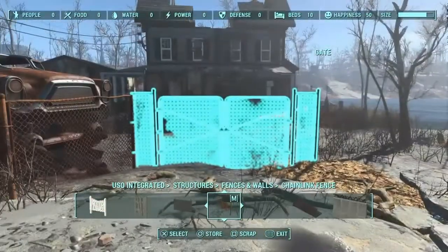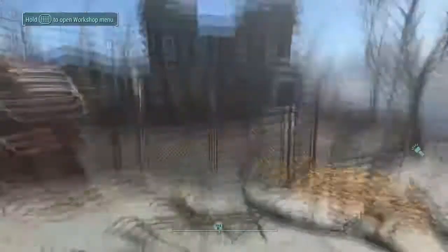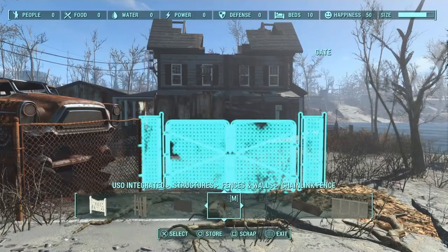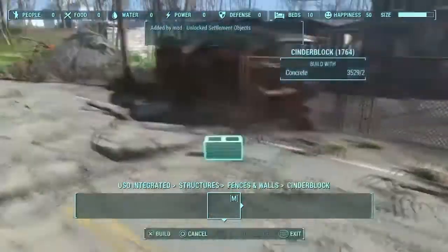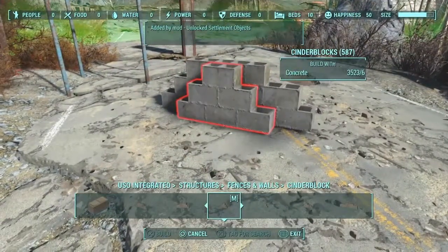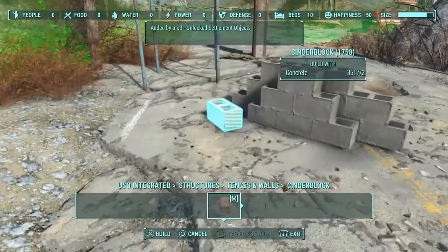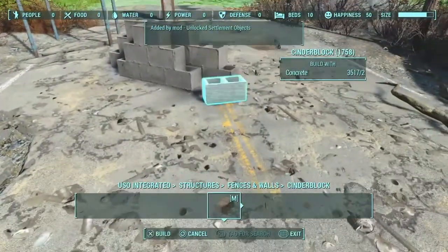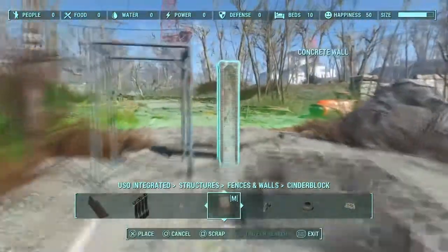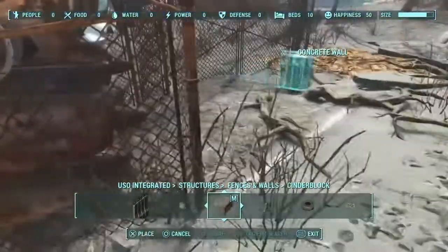I went ahead and placed a little fence, and I made sure I wanted to see how it looked opening up — if it opened up alright against the ground and didn't glitch when open. Then I'm going to go around and do some decorations, which I included in this part because even though they are kind of like decorations, they are part of the wall — concrete blocks and stuff like that.